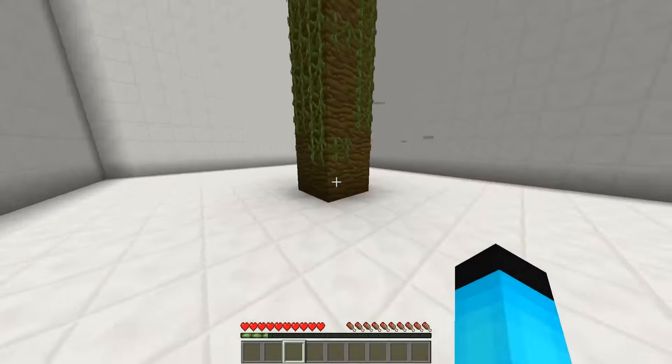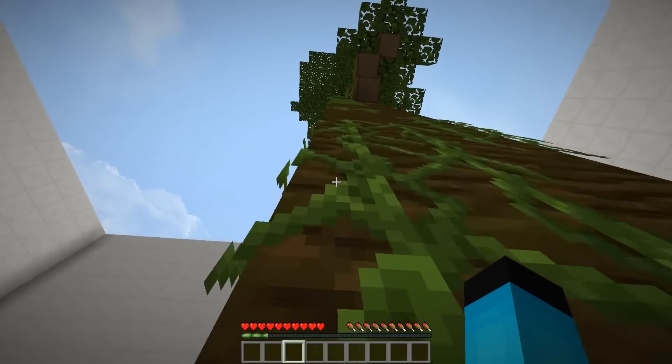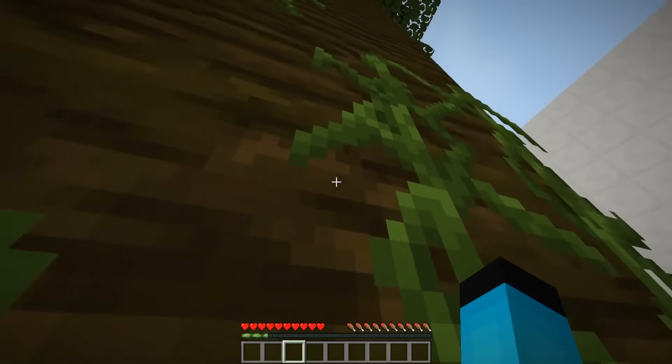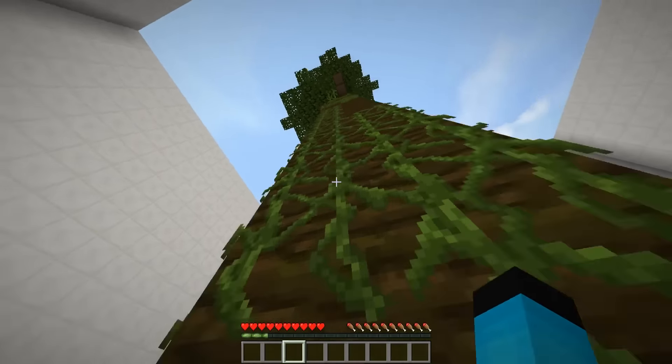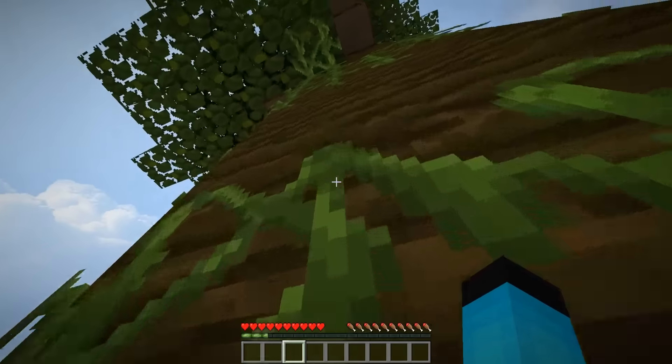Now we have a treehouse. There's literally nothing on the outside, so we're going straight up. Can we go left or right? I think we have to go up the vine — yeah, that goes all the way up. I think we're going to have to switch places over there, but it's so hard to switch between the two.